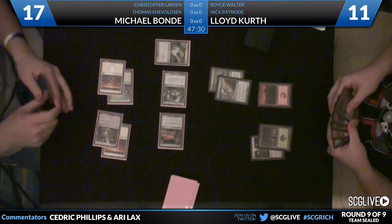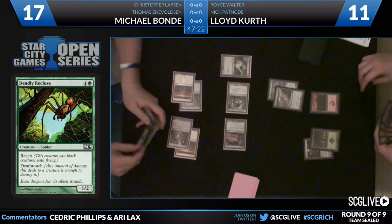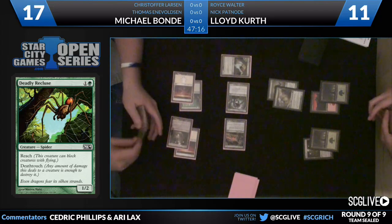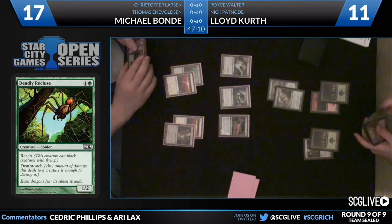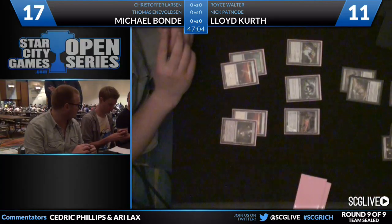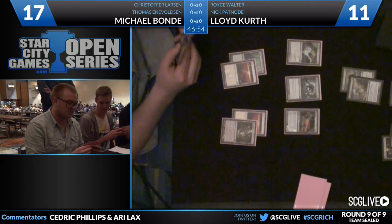We're going to see what Kurth is going to do on his turn, because he got aggressive by playing the Trollhide and attacking with the Mana Sliver, getting Bond for three points of damage. But now he's behind on the board and behind in life total, and needs to stabilize. Where if he doesn't make that attack and just plays a 3-3 on defense and passes, it really slows Bond down and forces him to build his board. Bond can still attack with a Mutavault or a Rootwalla.